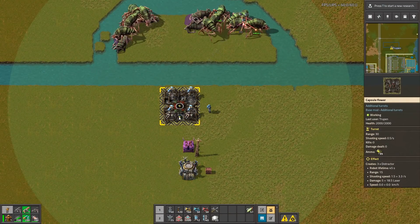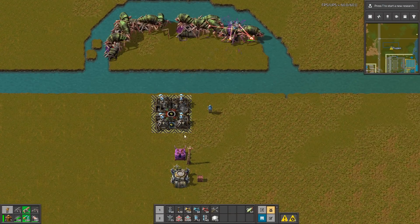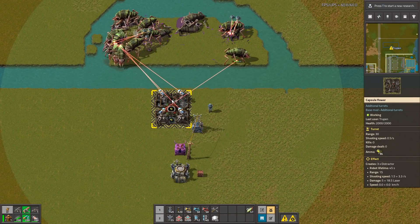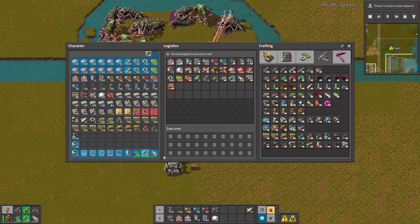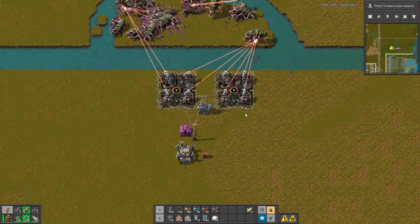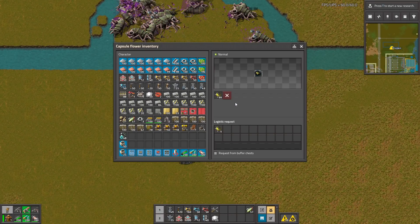Let's try different turrets. This is a very interesting one because it's the capsule flower turret — it requests bots and the bots are deployed. It also has laser turrets, so when you connect this to electricity it's also doing electric damage. It looks like this to deploy.